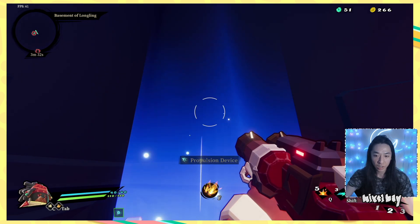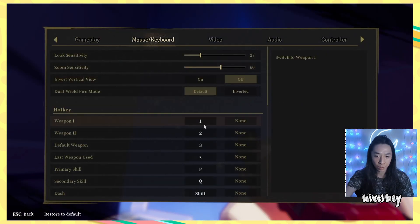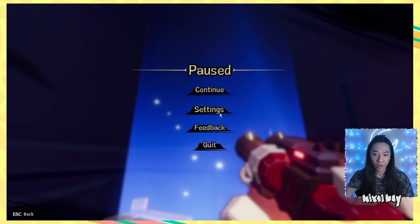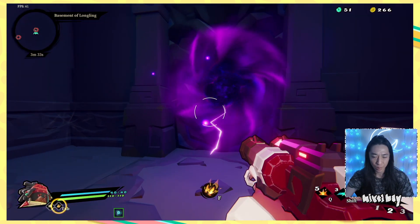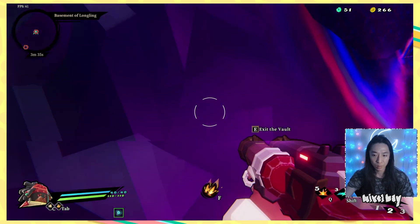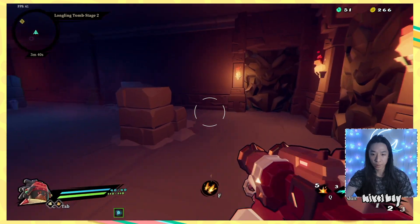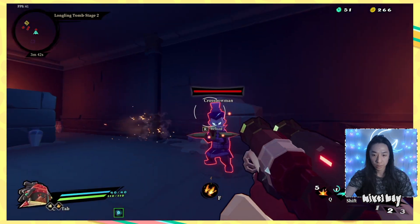Dash skill has three charges, cool. What is this space keyboard bound to? Jump — right, I forgot there's a jump in here. Because I was gonna say, maybe I'll just put dash on there, but jump definitely makes more sense. I don't know how often I'm jumping, but...